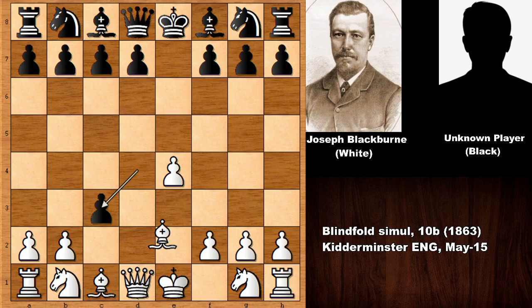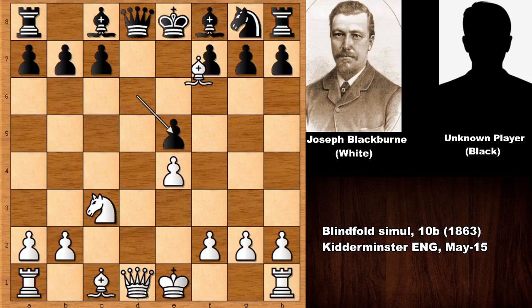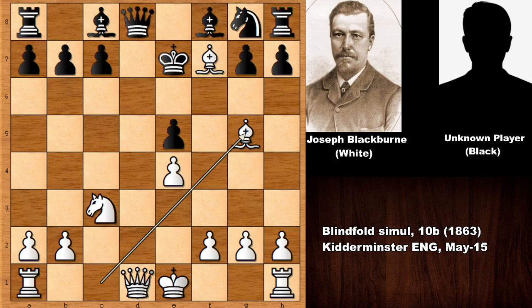The Danish Gambit accepted: d takes c3, Bishop to c4. Blackburn was extremely confident playing blindfolded, also sacrificing the b-pawn. Then d6, Knight takes c3, Knight to c6, Knight to f3, Knight to e5, capturing the knight, capturing back. White then played Bg5, and Blackburn didn't miss the opportunity — he captured the pawn with Bishop takes f7.